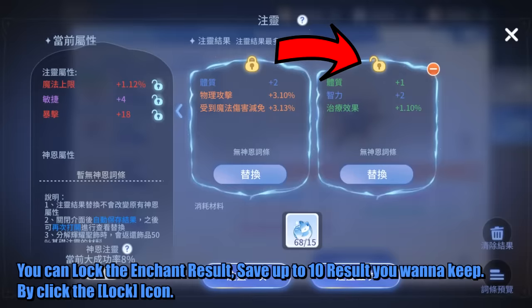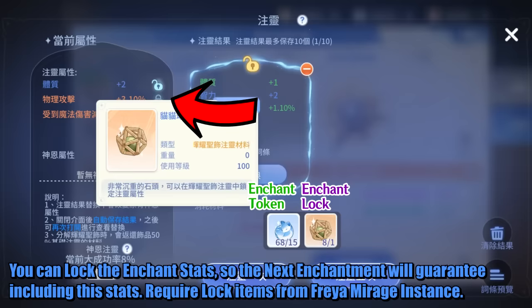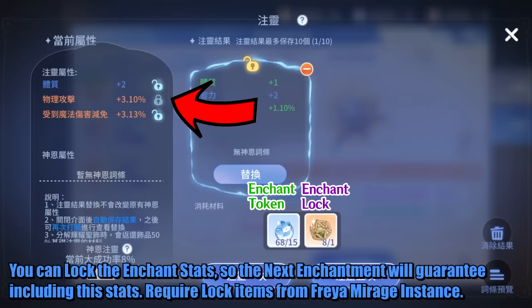You can lock the enchant result and save up to 10 results you want to keep, by clicking the Lock icon. You can lock the enchant stats so the next enchantment will guarantee including those stats. This requires Lock items from the Freya Mirage Instance.